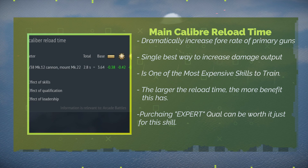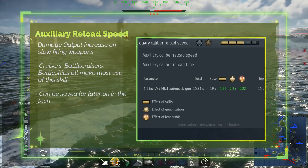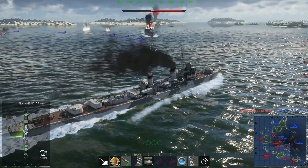Gunners: Main Caliber Reload Speed reduces the reload time of the main guns. It is extremely important and a priority no matter what ship class you're in — S tier. Auxiliary Caliber Reload Speed reduces the reload time of auxiliary guns and is important on cruisers and other ships where secondaries are frequently used. B tier.